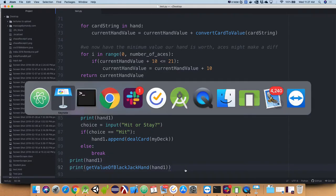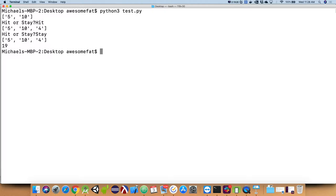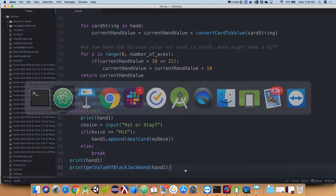Let's run this. It works but doesn't do any testing against going over 21 yet. We have a 15 — we can hit on 15. We get 19, which is not bad. We can say stay and now we're out of our loop. That's our final thing.